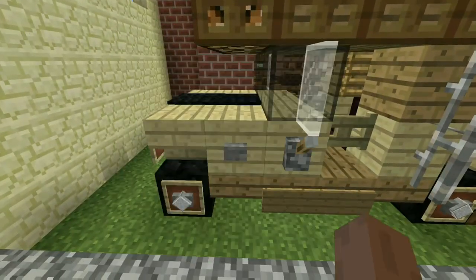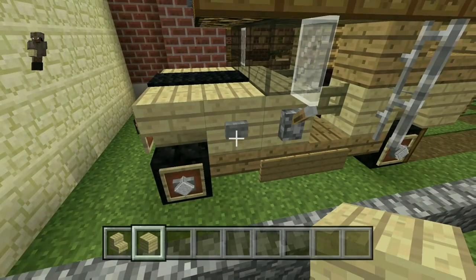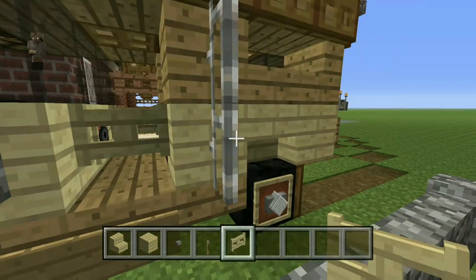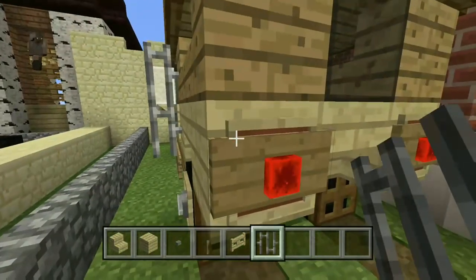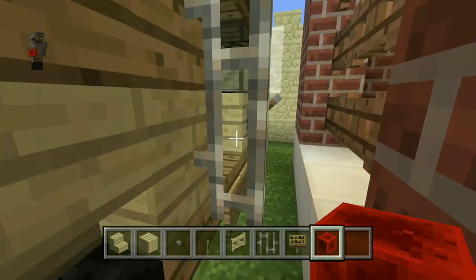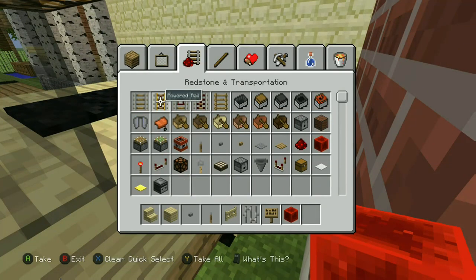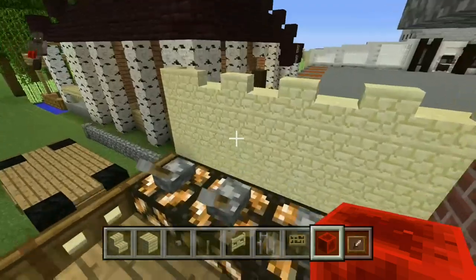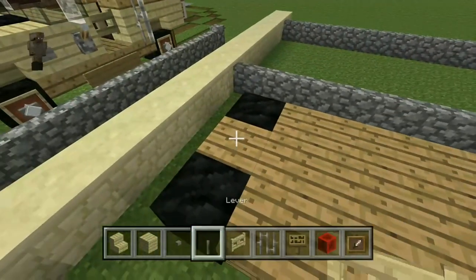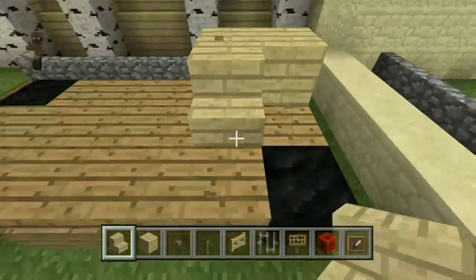For the next layer you'll need birch stairs, birch planks, a button, a lever, birch fence gates, iron bars, signs, redstone blocks. You'll also need an item frame, a furnace, a ladder, and a hopper — along with carpets that I'll get to later.